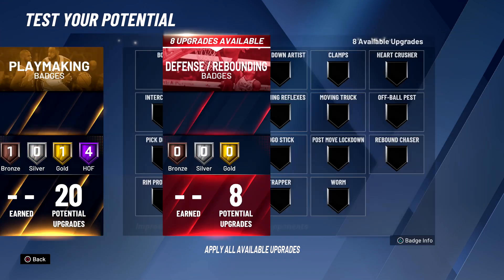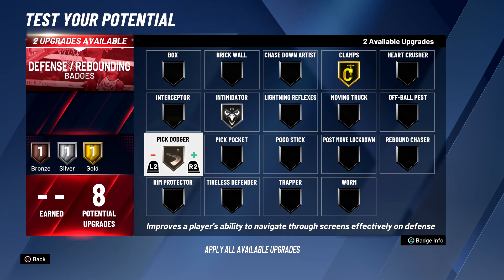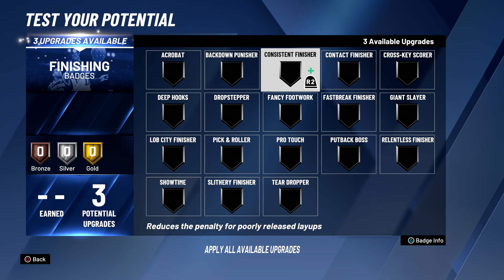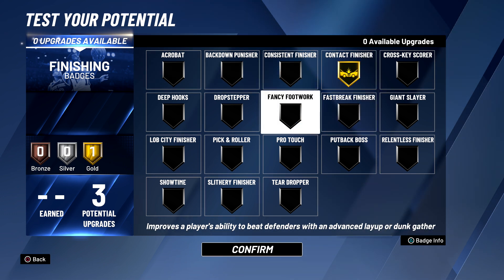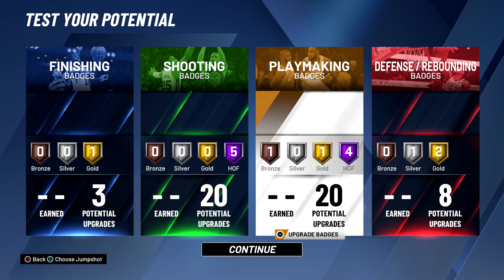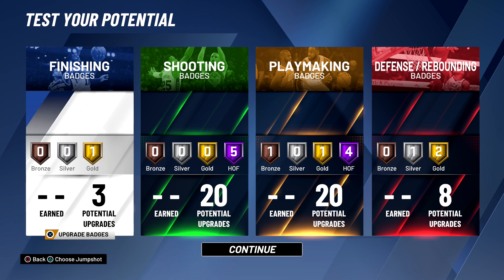For the defensive badges, you already know what time it is: Gold Clamps, Silver Intimidator, Gold Pick Dodger — that's literally all you need in this game. Anything else is kind of useless. For the finishing badges, on my actual build I have four; on this build you have three. All you need is Contact Finisher. There's no point having a bronze badge — I'd just put it on bronze Fancy Footwork. Bronze Fancy Footwork is kind of better than silver or gold — if it's not Hall of Fame, it's not going to be as good.